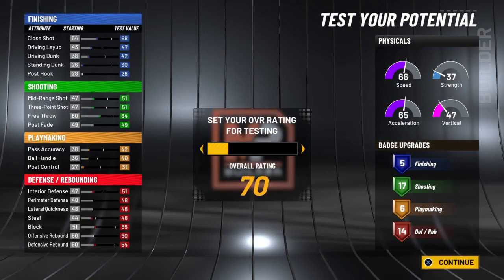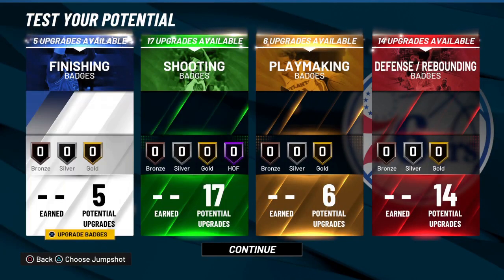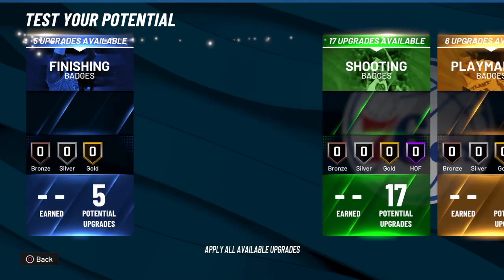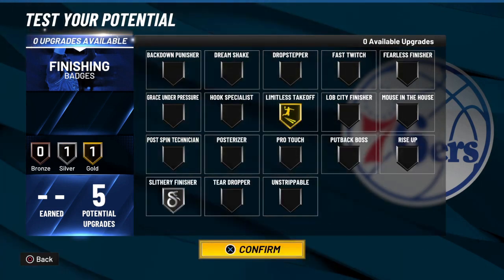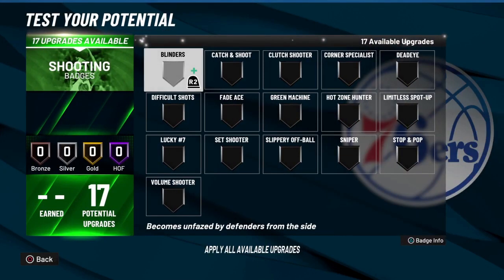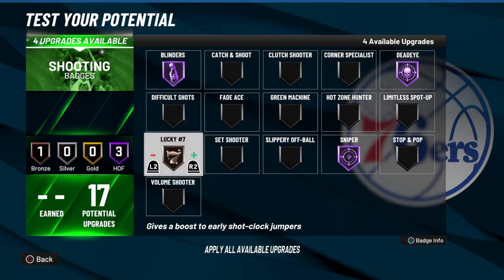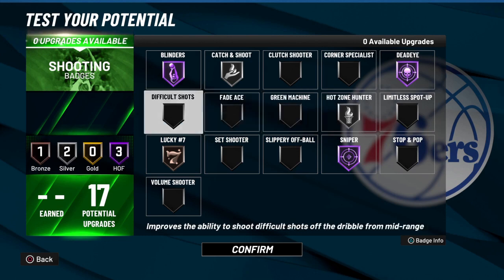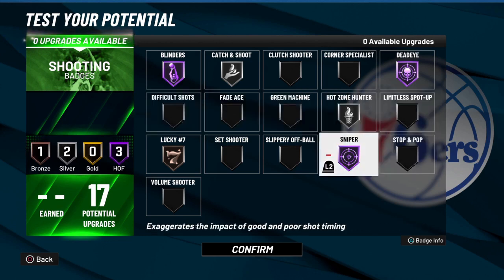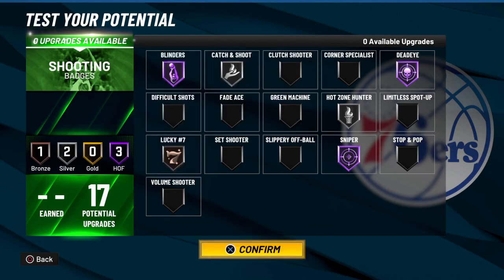For badges, if you've hit level 39 in the seasons this year, you've got extra badges to throw on — maybe a couple on defense, playmaking, and finishing. I threw one on finishing so I could have gold slithery and gold limitless takeoff. For shooting, you want Hall of Fame sniper, Hall of Fame blinders, Hall of Fame dead eye, one on lucky seven, two on catch and shoot, and two on hot zone hunter. Outside of that you could throw on limitless spot-up or slippery off-ball.